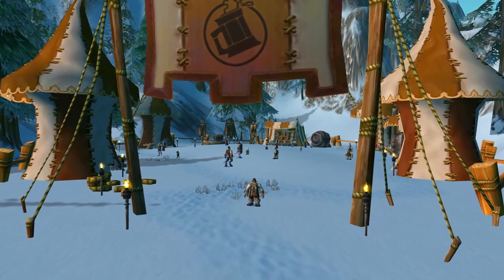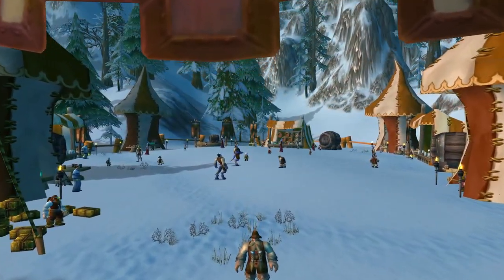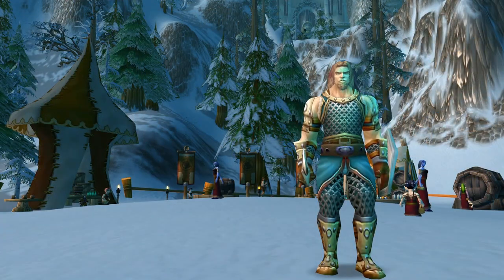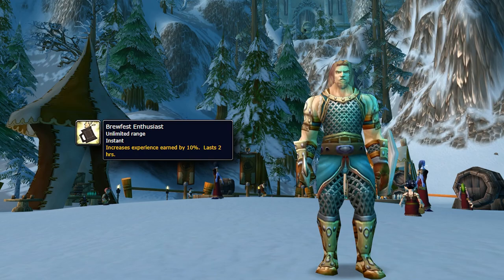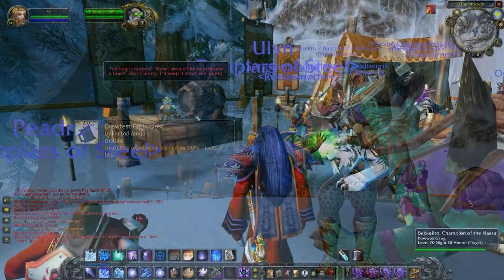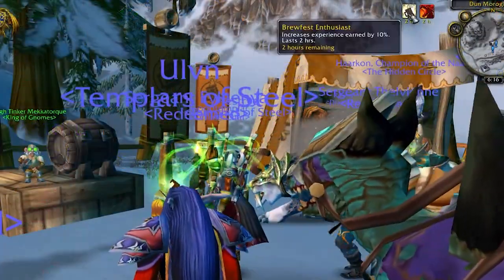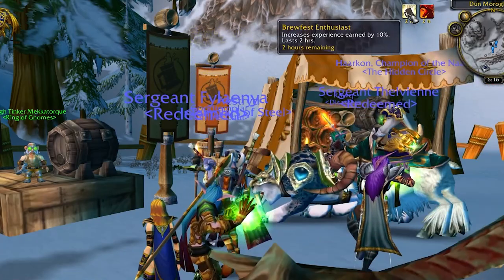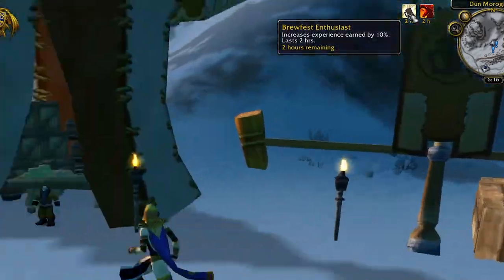Other than the vendors, from the Brewfest hubs in Dun Morogh and Durotar you can also obtain a very useful buff if you're leveling — Brewfest Enthusiast. This gives you 10% increased experience, lasts for 2 hours, and it drops for everyone around the Brewfest hubs at both 6:15 AM if you're a morning person, or at 6:15 PM after the leaders of both factions finish their speech.